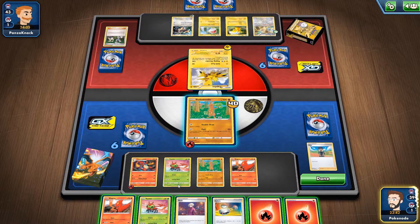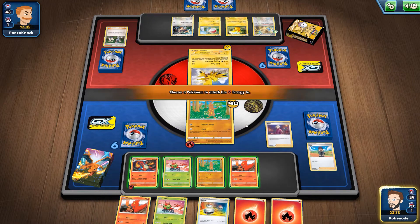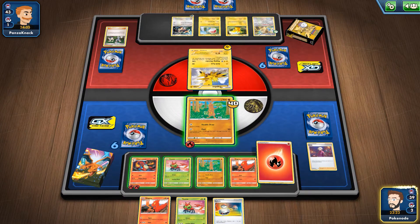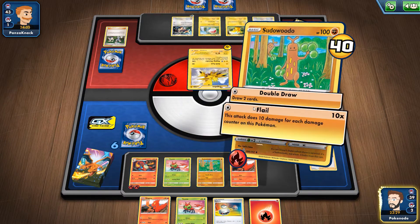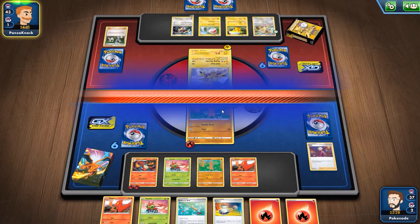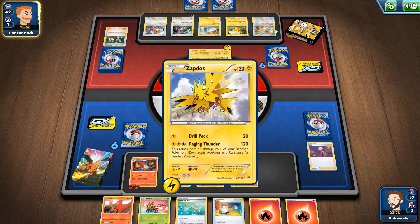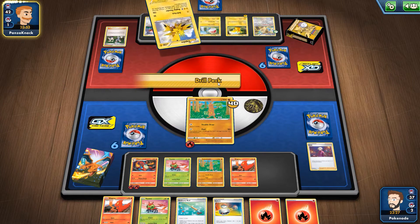We at least get one more turn to buy some time. We're going to use Bead, which allows us to attach an energy from our hand to our Pokemon. We have to make sure Sudowoodo doesn't die — its other attack does 10 damage for each damage counter on it. So if he attacks for another 20, I can do at least 60 damage back to him.